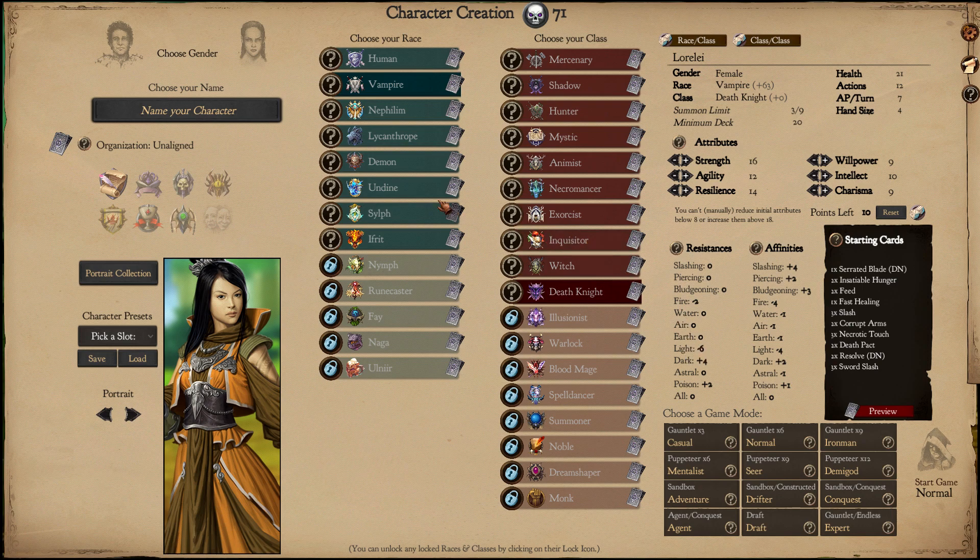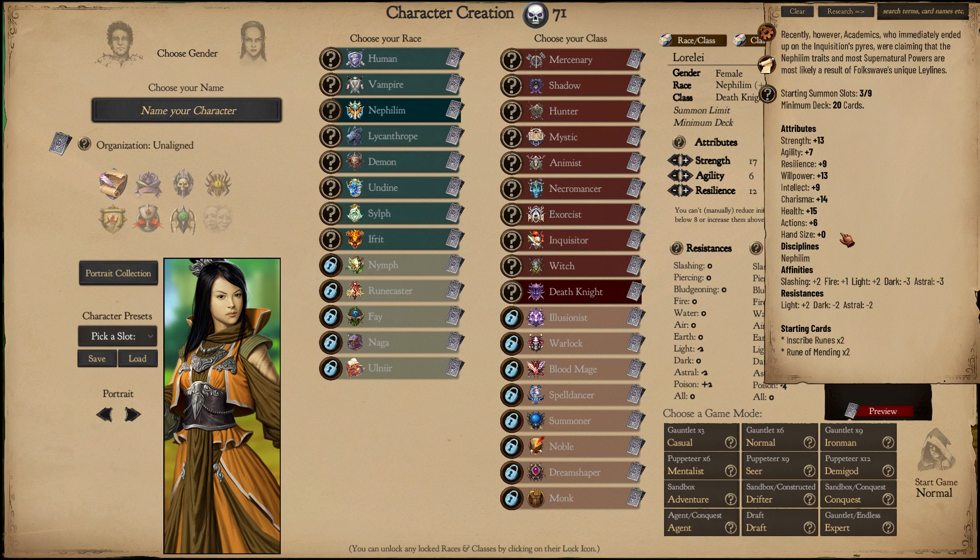So instead I will do something less traditional and play as an Ephilim Death Knight. And now as you can see, we have a Light of minus 2 and an Astral of minus 2, which is more suitable.